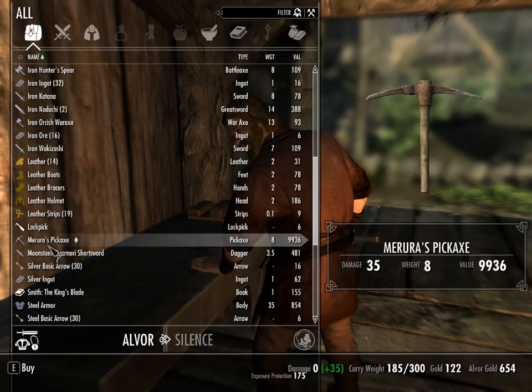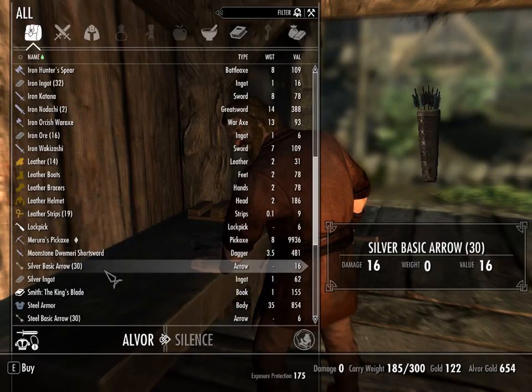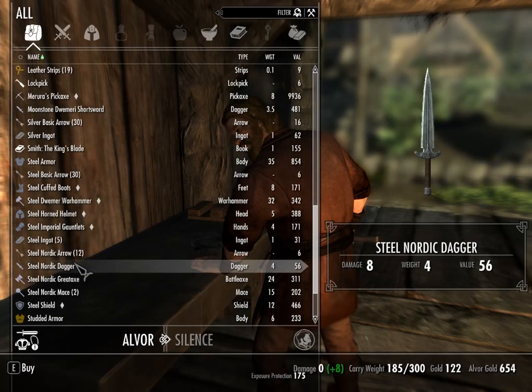That's from Immersive Armors and Weapons. That's the... yeah, I'm not buying that, mainly because the value is 10,000. Moonstone Dwemer - that's another one. This takes like Elven plus Dwarven. King's Blade. Breton Swords. I won't worry about that for now.